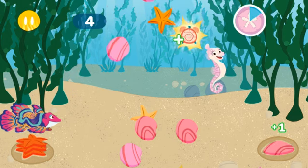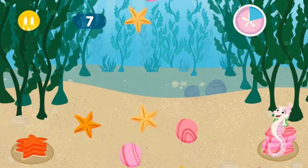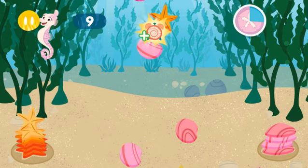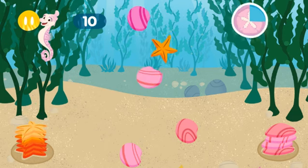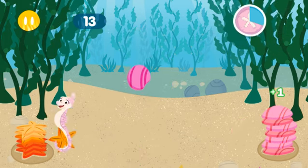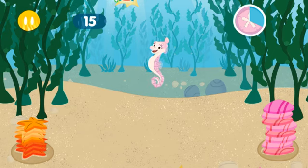Invasive species in the kelp forest are plants and animals that don't belong! They can harm the kelp forest by multiplying and eating too much! Time Bonus! More time to clean! Fin-tastic! All clear! Let's keep helping our kelp!